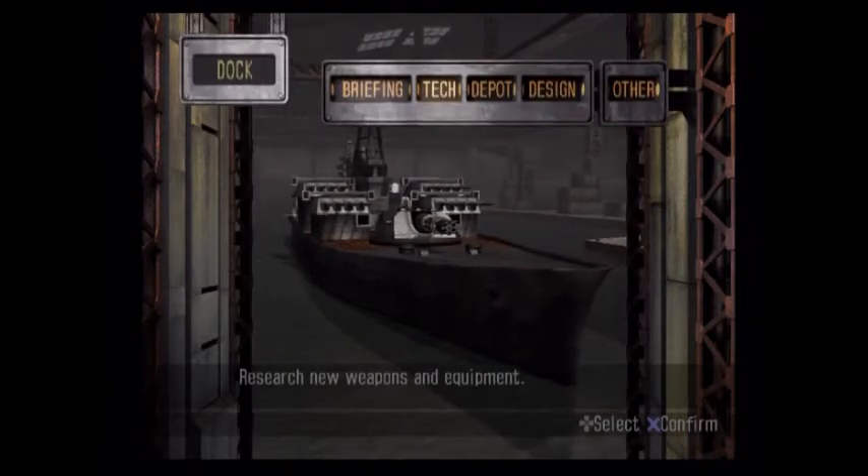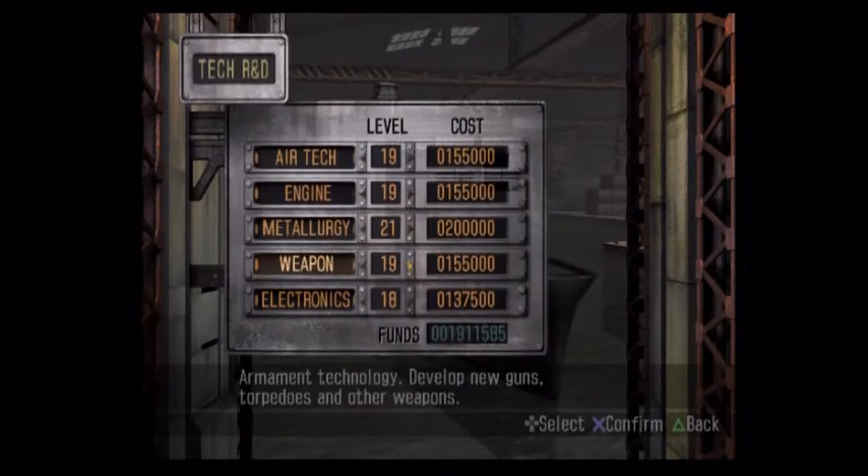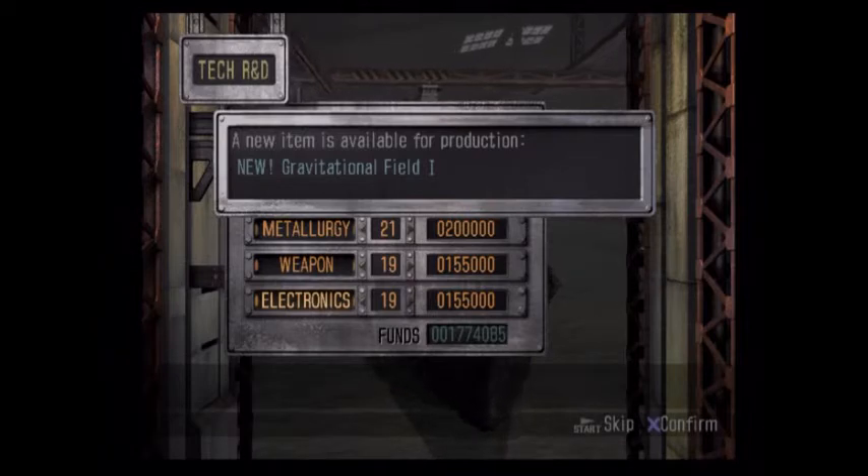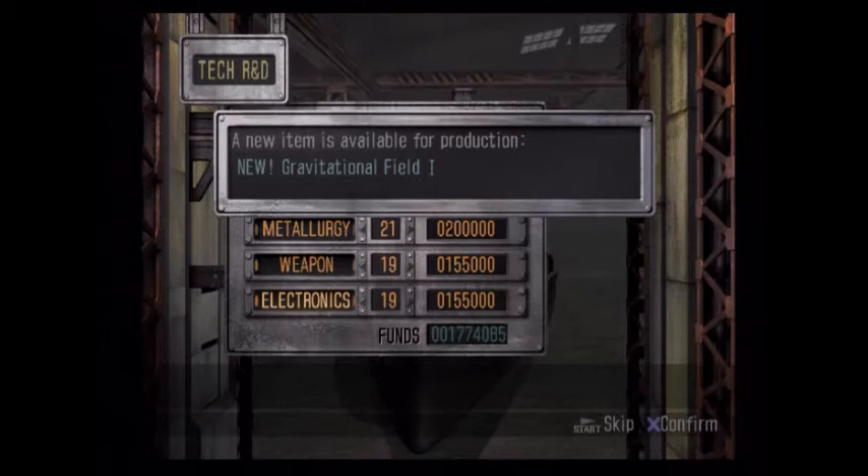We are past those already, for sure. Electronics: Gravitational Field 1. I'm assuming that's like the gravity shield from Warship Gunner 2 — reduces incoming shell damage, which could be useful.